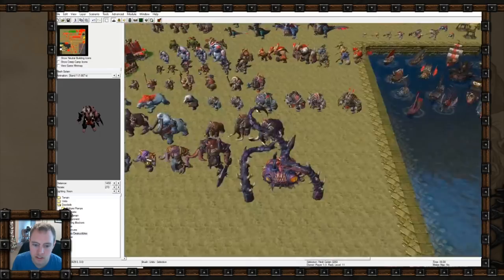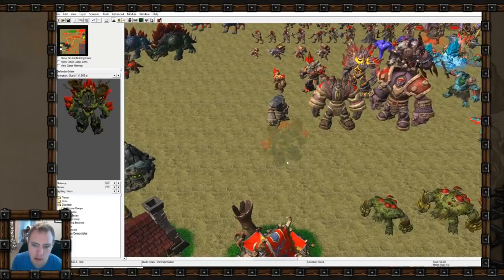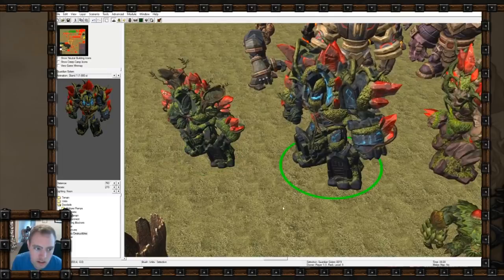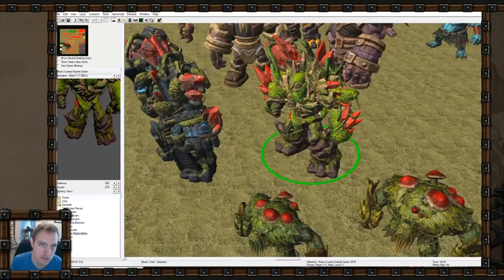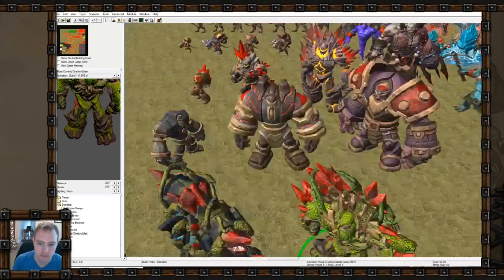Before the flesh golem was just sort of half-skinned war golems with some abomination flesh, but now it could be a boss unto itself - it looks horrifying. There are also some new golems: the defender golem looks really cool, and the guardian golem has a more arcane look. And this one I remember is the moss-covered granite golem from one of the Blood Elf missions in Frozen Throne - before he was just a green-tinted granite golem, so it's cool he has his own model.